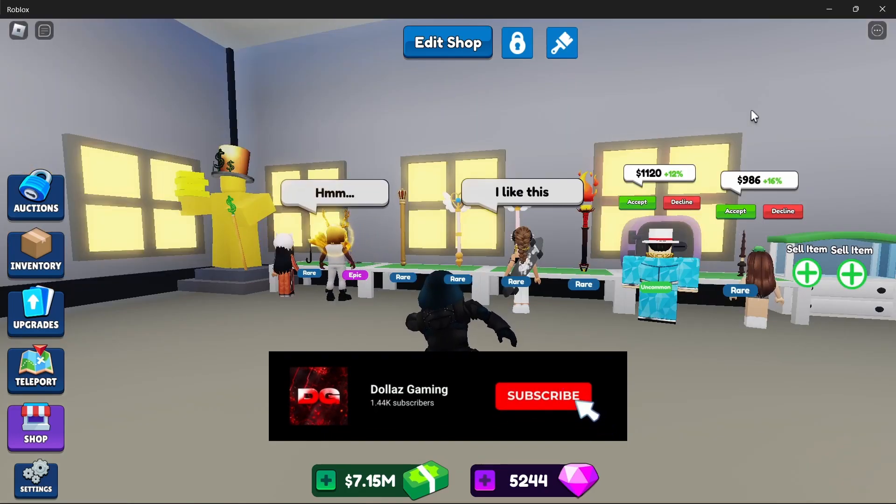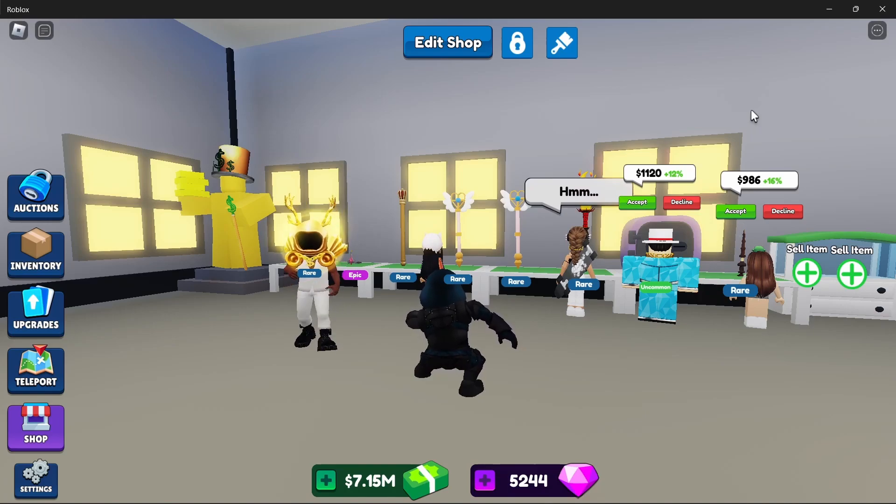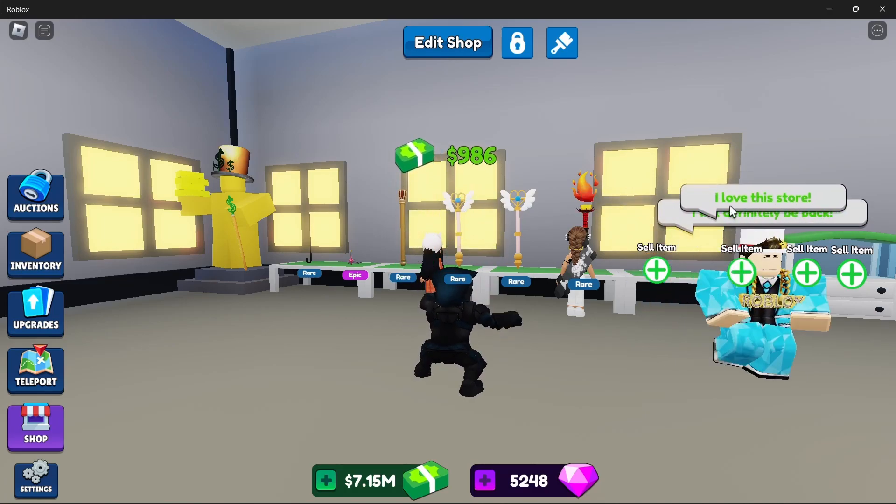I did an auction for you guys to show you literally how it looks. You just place all your items on the table and NPCs will come and offer on your items. For you newcomers, take what you can get — literally even 12%, 16%. You also have a chance at getting gems.